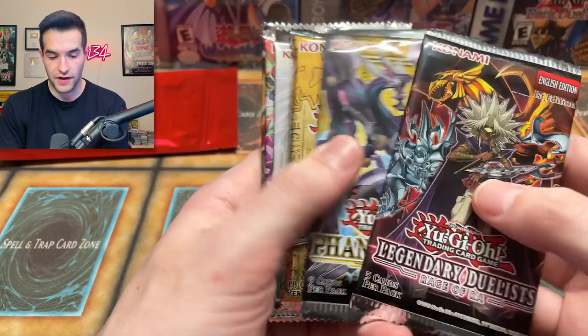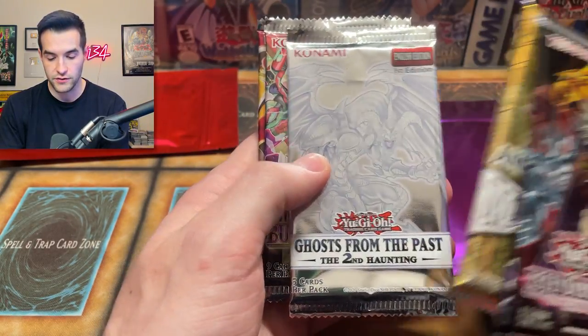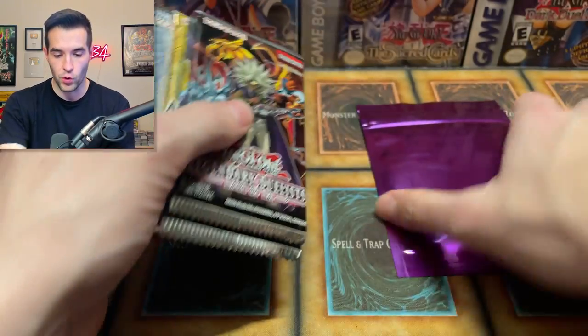Inside here we have Phantom Rage — that's Zeus Starlight, could that happen? We've got the 2021 Ten Thousand Dragons of Ancient Battles, Ghost of the Past 2, Burst of Destiny, and Blazing Vortex.